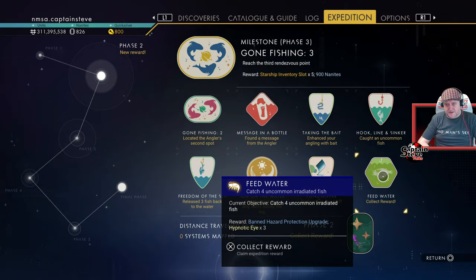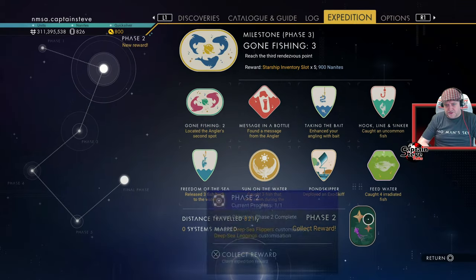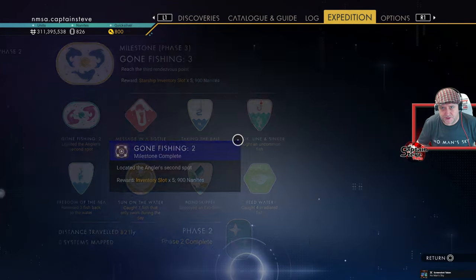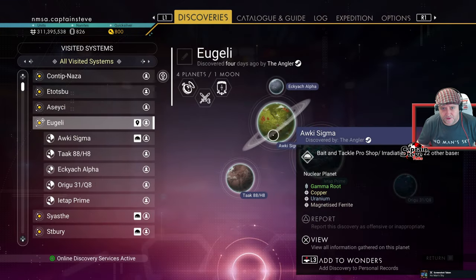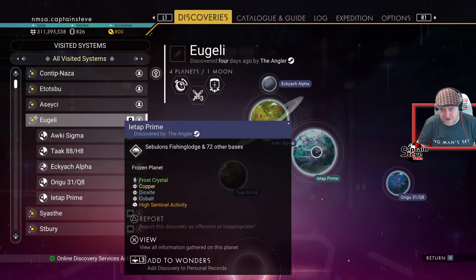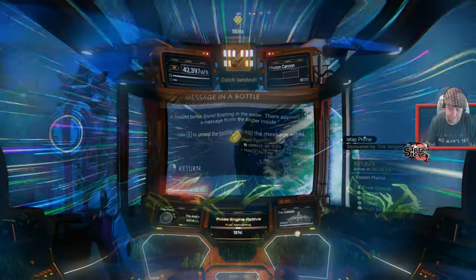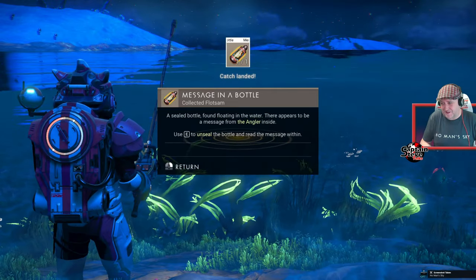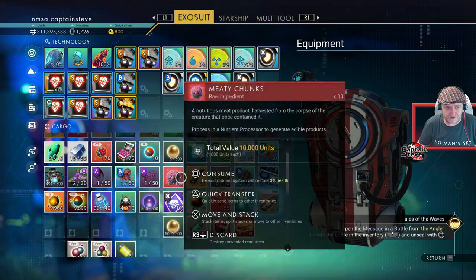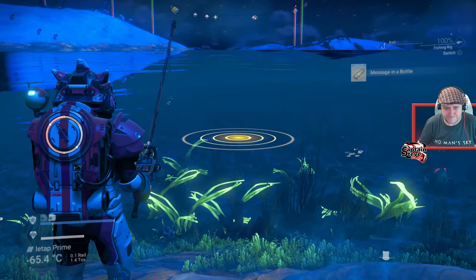Let's claim all badges — phase three. All the game of fish — I actually caught them on this planet in rendezvous three. The giant fish to scan, the abyssal horror or abyssal monster, is actually on this planet. My very first dredge and I managed to get the bottle — pretty awesome. Let's pop that badge.